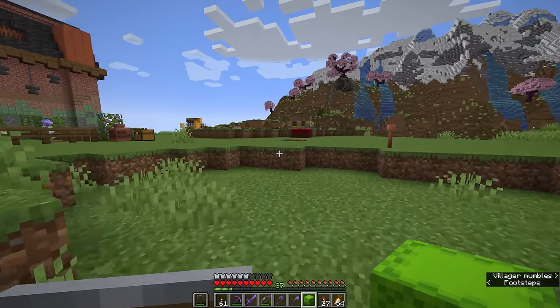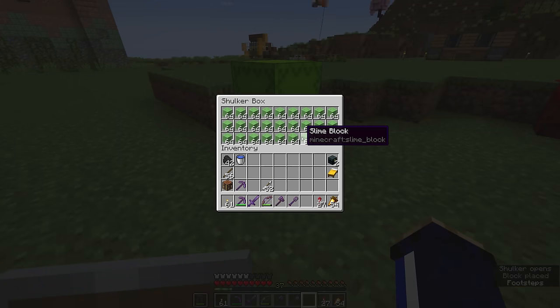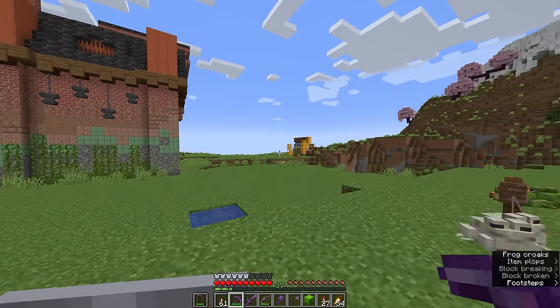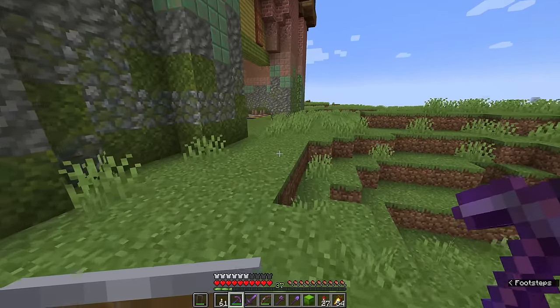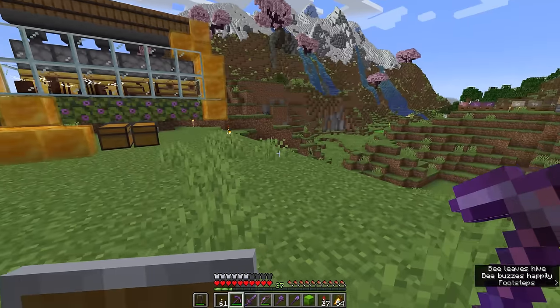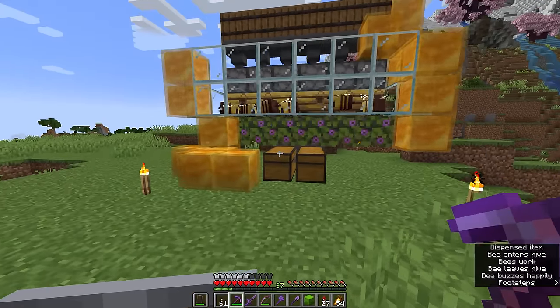We might end up doing some more advanced stuff and some larger stuff with them later, and might even end up doing some building with them. But combined with the honey blocks that we have from our honey farm, this is going to kickstart a bit of a redstone revolution for us. In today's episode I'm going to recap a little bit of honey blocks, talk about slime blocks, how they differ, how they are similar, and what potential fun we can have with both of them.